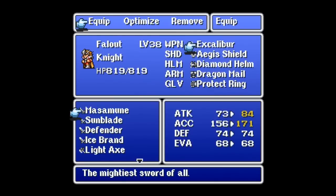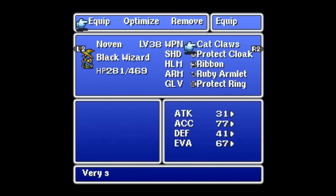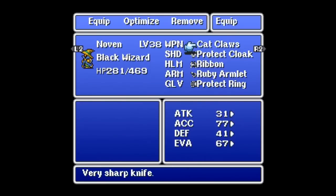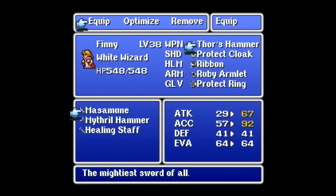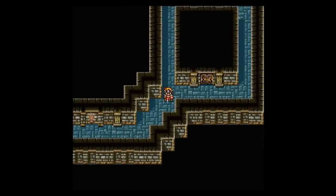I like the Excalibur better simply because I have it on a guy I'll actually use it on. The Masamune, however, I'm going to be putting on Finney — that gets her up to 67 attack. Which is not as high as Fallout, but it makes her an actual attacker. We're putting that on the Black Mage — we're switching it up, not doing things the conventional way this time.